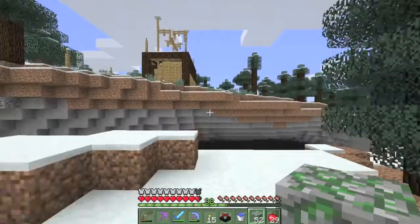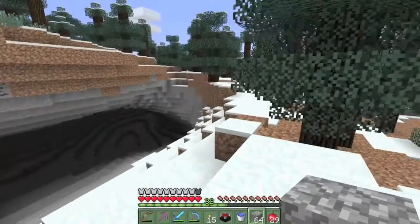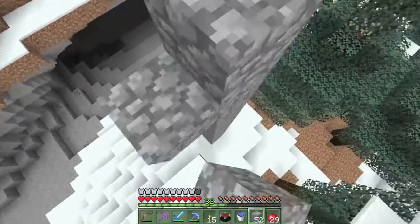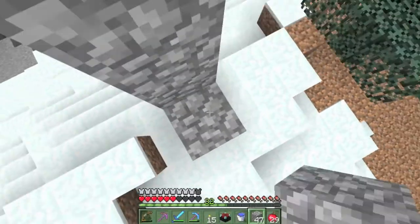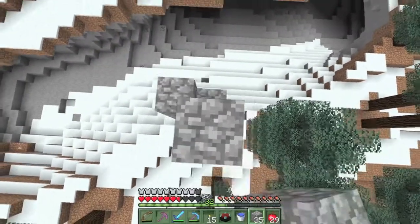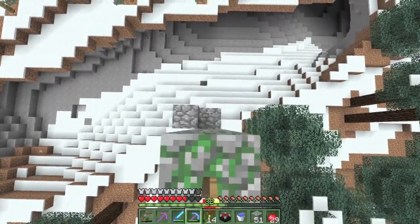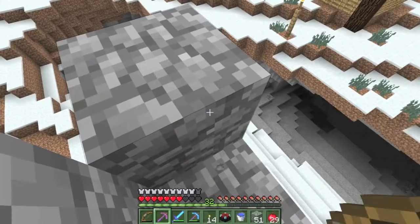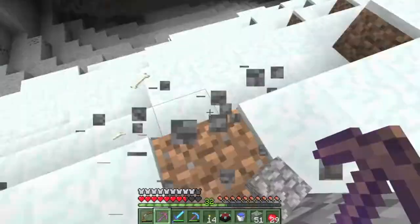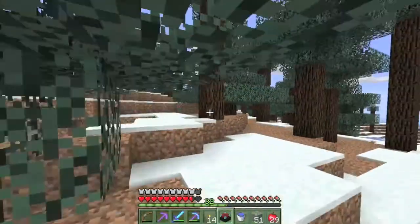Wooden playground thing. Another crazy cave. I do have my water this time. Faster to tap it instead of holding it in — in case you ever come across an efficiency 10 wooden pick, now you know.